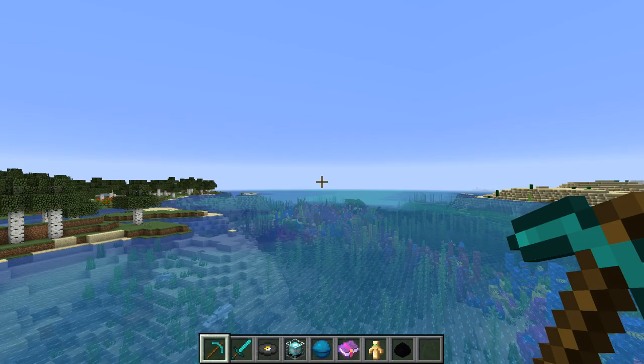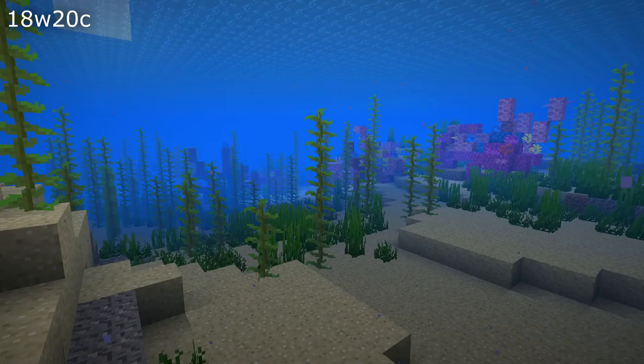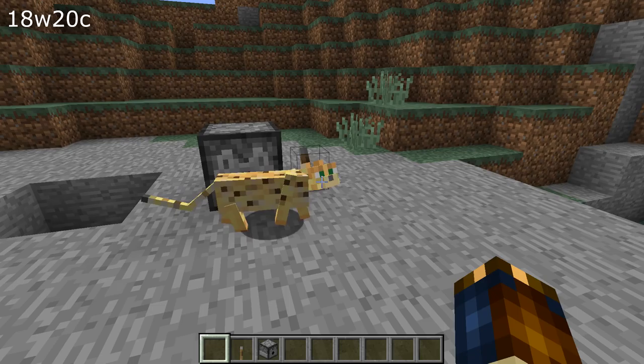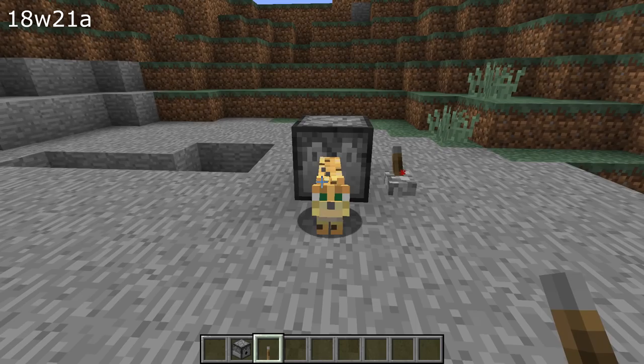In addition to that there is a bunch of gameplay fixes as well. If you were in spectator mode and you dove into the water you would still hear the diving sound — that's fixed in this version. Dispensers would use spawn eggs to spawn mobs and they would spawn too high. And if you were using a spawn egg by yourself and you spawned a mob on top of a liquid, then that mob would spawn too high up as well.